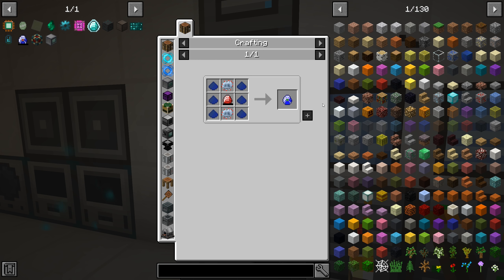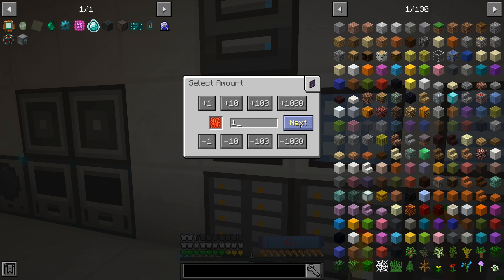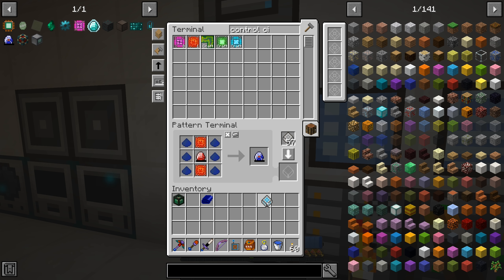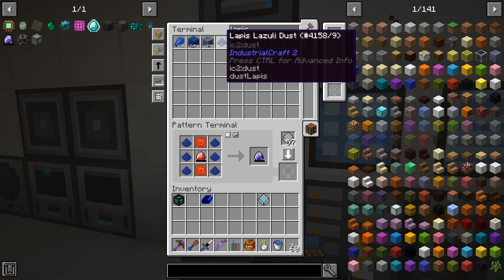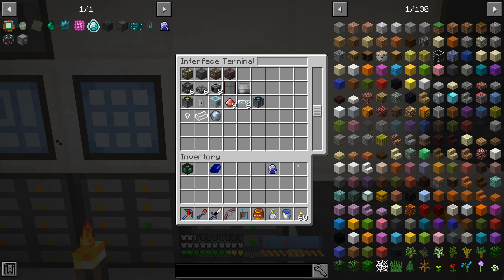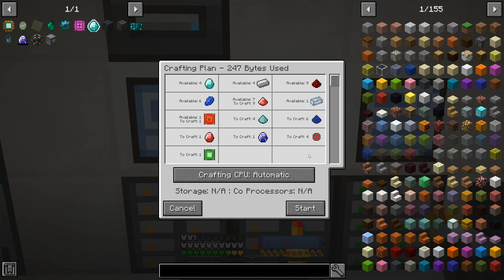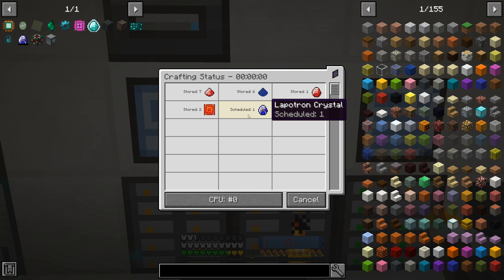We'll go try and do the lapatron one - and of course it uses the wrong circuit. We will make one of these advanced control circuits and put those in its place. That should be pretty much all we need to do - I think we have lapis dust on auto craft already. Yeah, right here, so we have that all set. We just throw this down here and we should be able to craft that lapatron, and it looks like everything is good to go. We'll tell it to craft it up - and we have a problem.